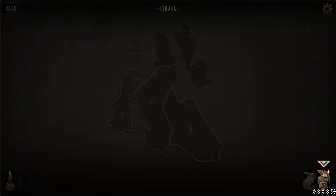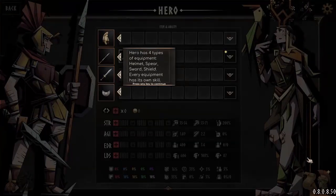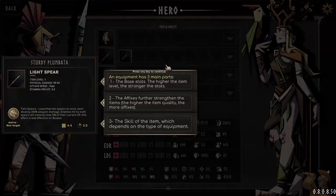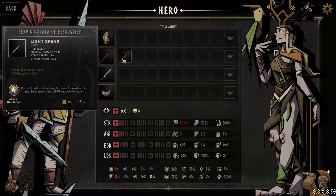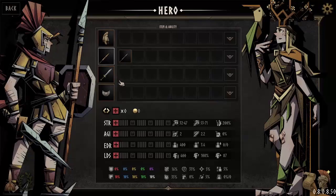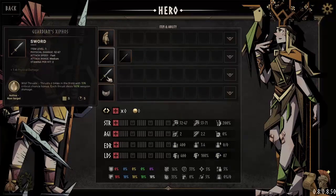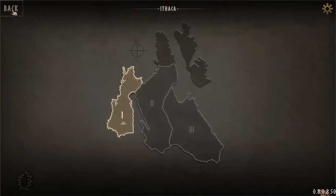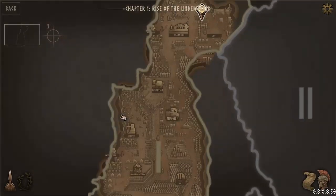That's just the tutorial wave. We've opened up the ability to see stats and equip equipment. This is the new spear — it actually does less damage. When I was playing this, I mainly looked at the skill. This has the skill of a fan of javelins, and I will be able to activate that now. The default equipment doesn't even have skills. Then there's also stats, but I don't have a stat point yet, so we're just going to go to the next battle.